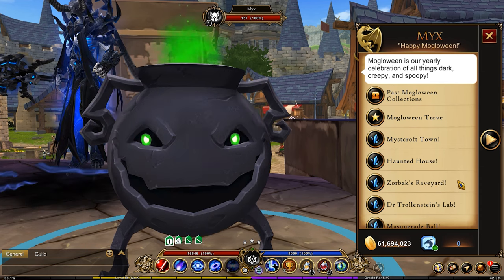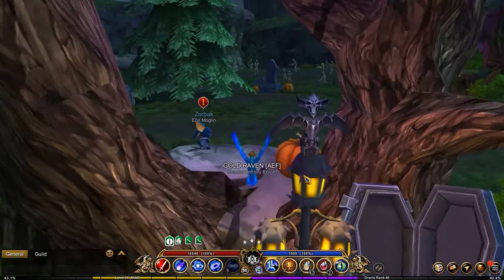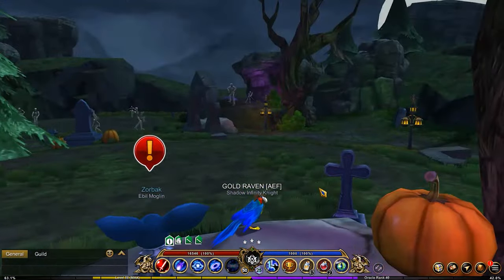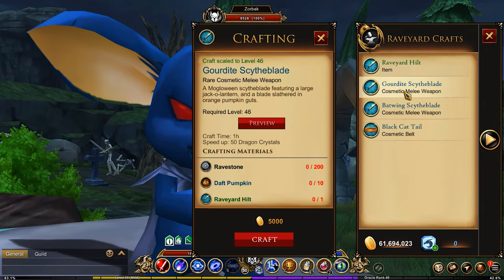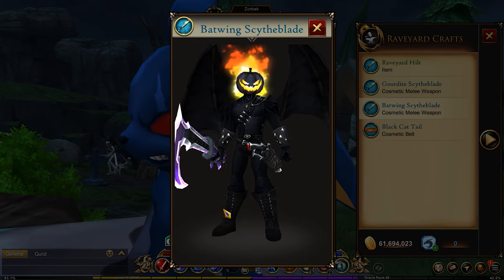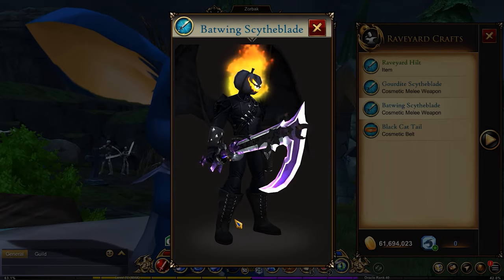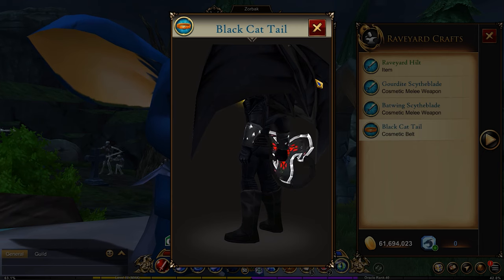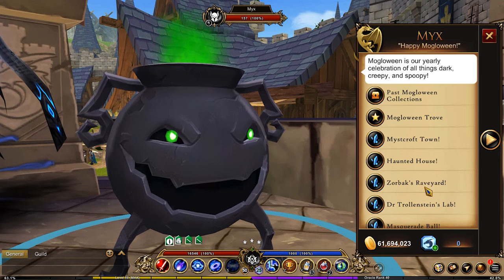Next is Zorbank's Raveyard. In this location, this is where you can get the bird that I have on my shoulder as a drop from one of the bosses that spawn. I believe it's a 10 to 15 minute timer for the bosses in this area. There are some crafts here — you can get the Scythe Blade, the Gordite Scythe Blade, which is pretty nice. And then this one, which is the one I like, because look at those little bats coming off of it — that is pretty cool. There's also a black cat tail if you want that. There are several drops in that location that I'll cover in a separate video.